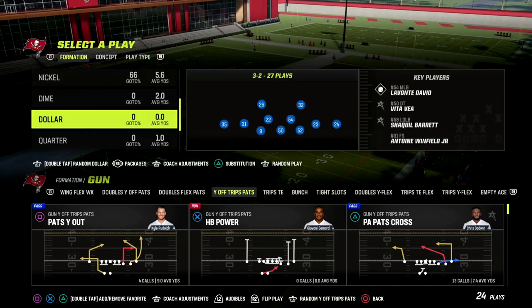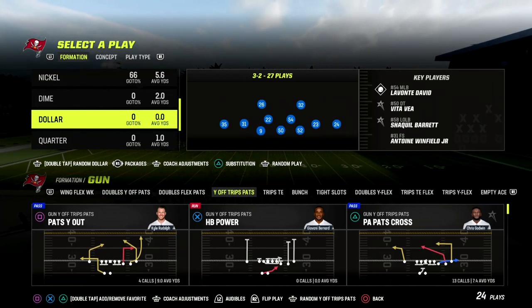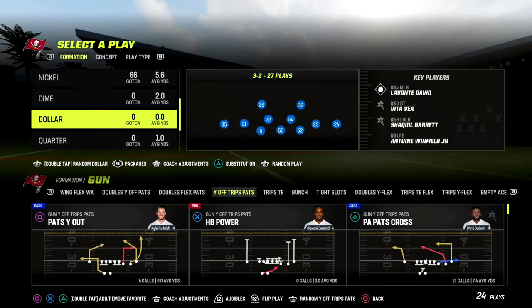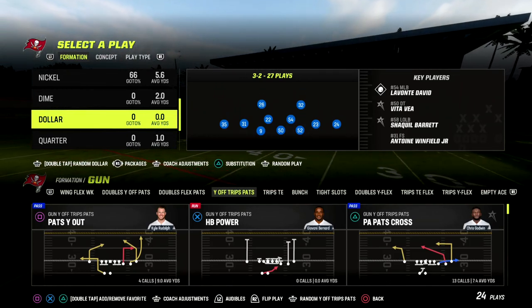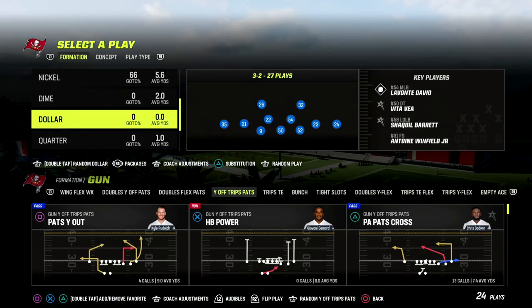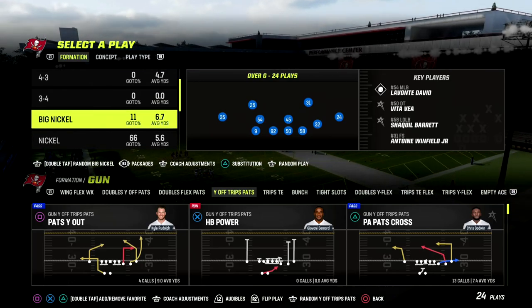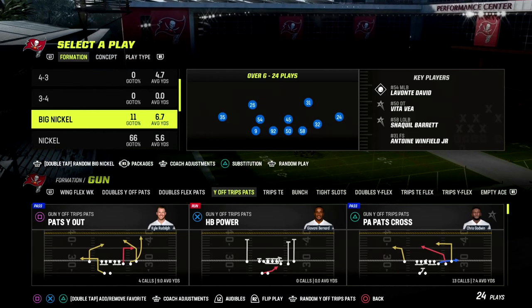In this video I'm going to show you a simple bend but don't break defense that is going to help you stop aggressive catches. It's also going to help you stop the majority of things that you're going to see. This defense comes out of the Big Nickel Over G formation, which I personally think is one of the most adaptable coverage defenses in the game — really truly one of the better defenses this year.